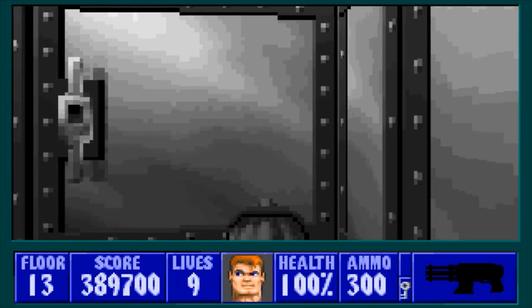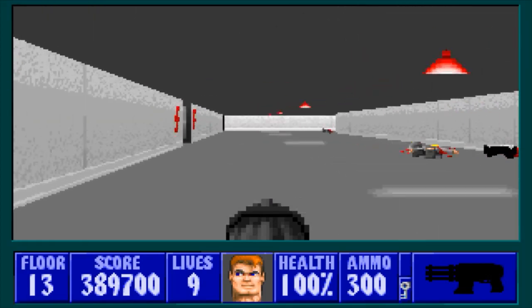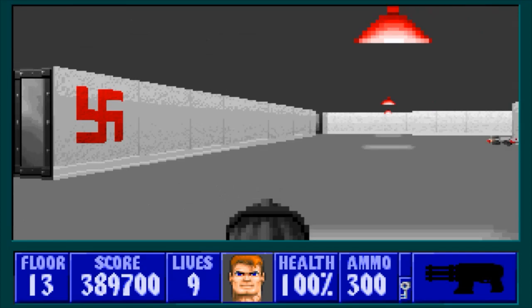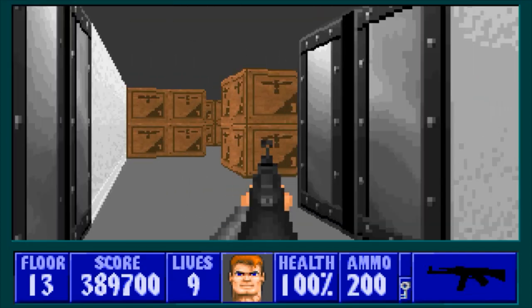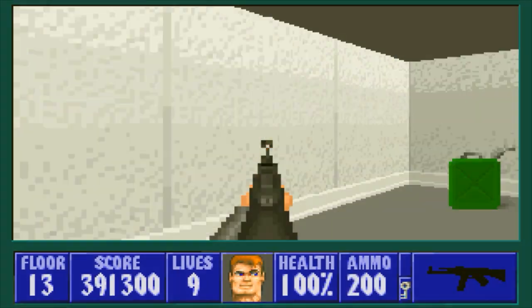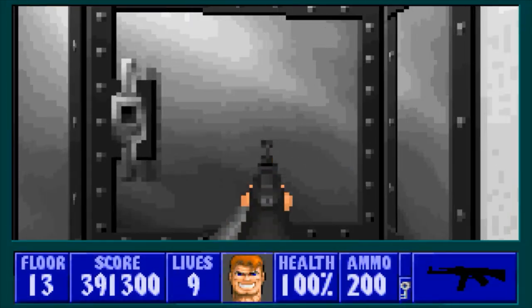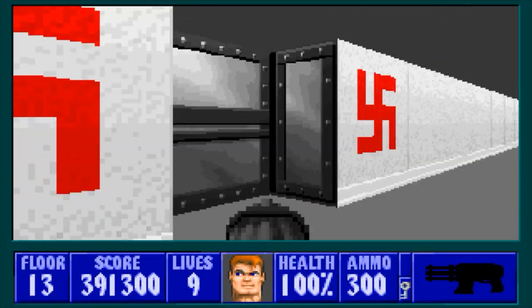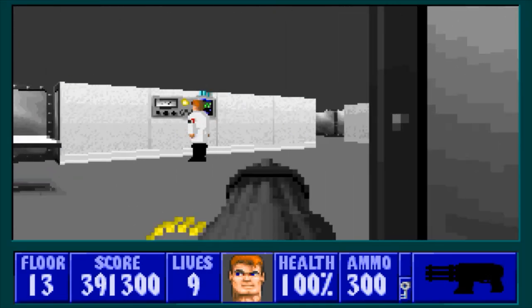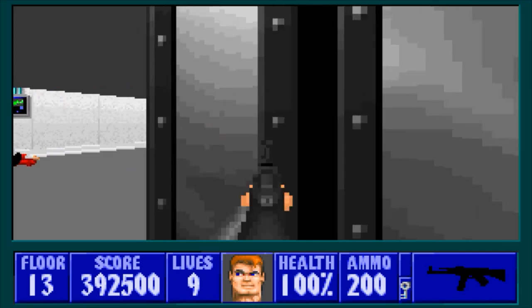We'll skip this door since it needs the gold key - that'll actually take us to the exit. In this area back here we just have a very small store room with two Waffen and a flamethrower. We'll skip this next door - I just like to clear out the room at the end of the hallway since both of these two doors down here lead to it.